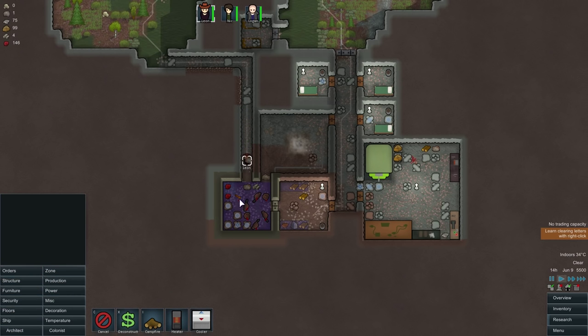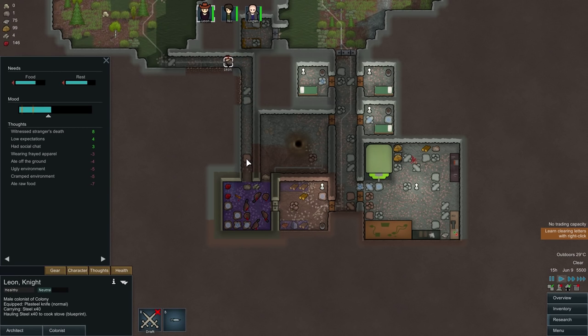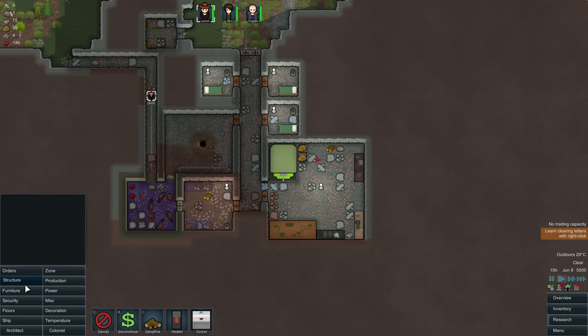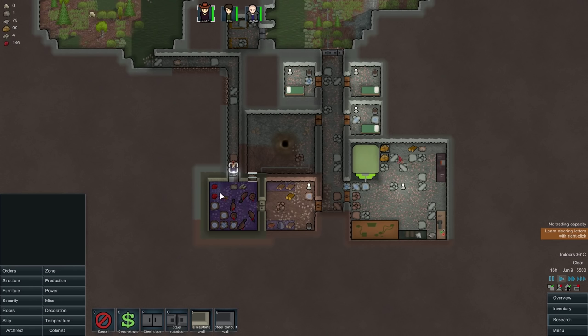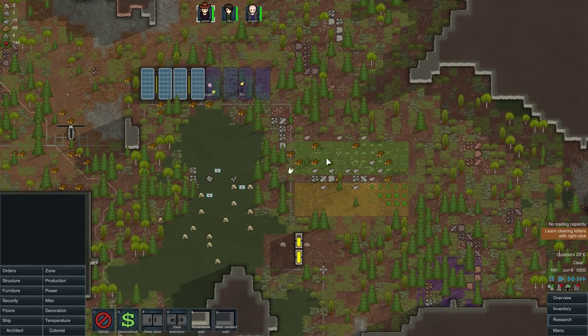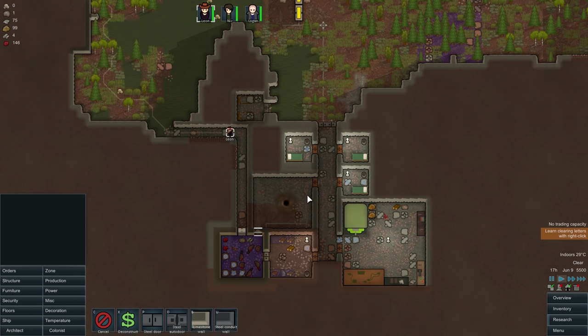We're gonna seal up this section here as well. Leon, come on — he's starting to work on that one there, but I really want that to be finished. He just won't cooperate with me. We're gonna seal up that wall there. Good, that's finally being done, which is great. And then we can just crank that right down. Although, we'll just have to watch the power, because it's gonna take a little bit for that to catch up again. We are gonna have to destroy these batteries eventually, but I want to create some new ones inside before that happens.